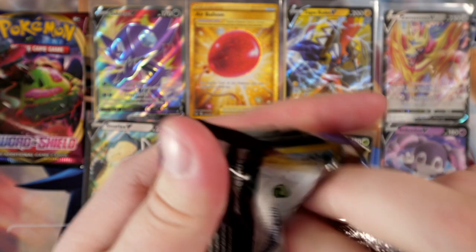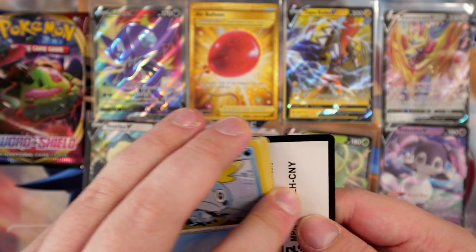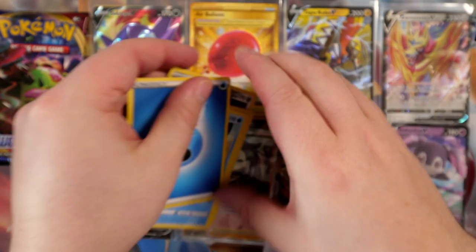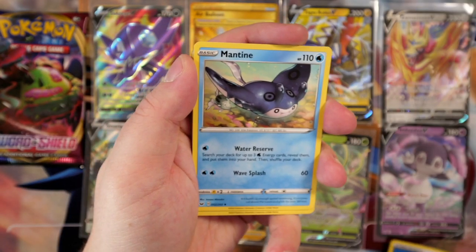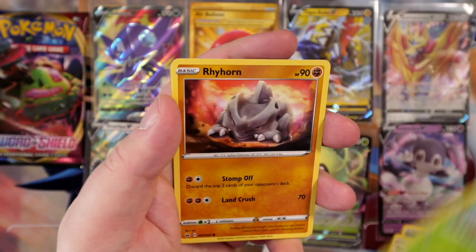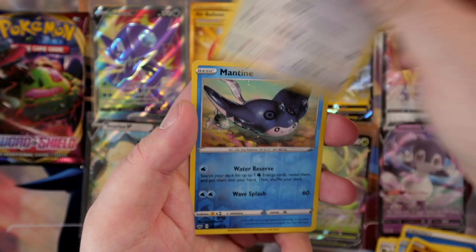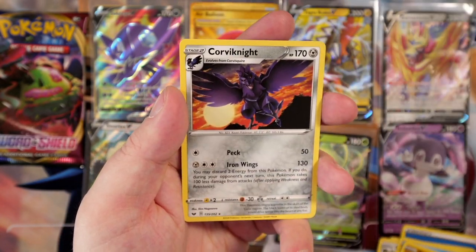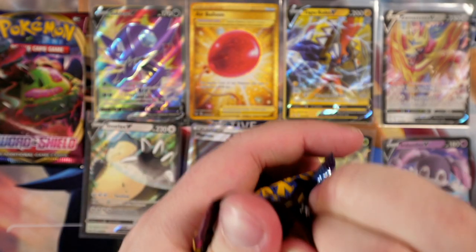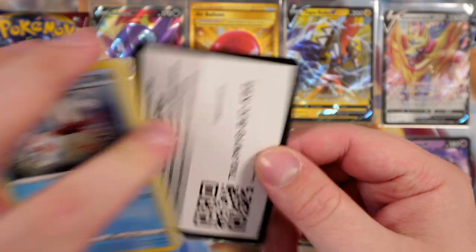All we've got to do now is pull a Zacian card in the same box opening — can we top this? This has to be one of the best boxes out there. Water Energy, Mantine, Dottler, Corvusquire — first time we pulled that. Sobble, Pincurchin, Blipbug, Rhyhorn, Mincino. A reverse holo Mantine — very nice. And then we have a Corviknight rare card. I had a weird feeling just then — like, I'm doing what I love. If six-year-old me could see what I'm doing right now with the lights, the setup, filming for YouTube, opening Pokemon cards on camera — he'd be proud.